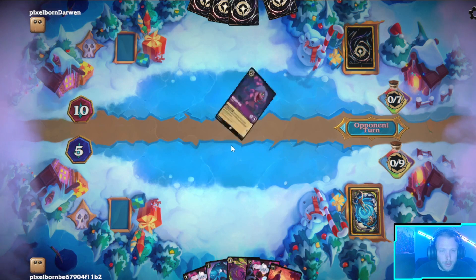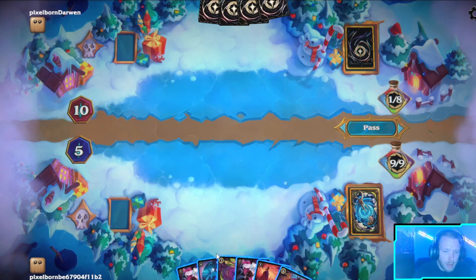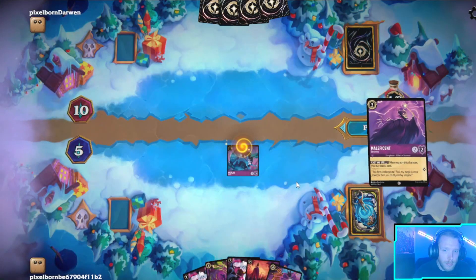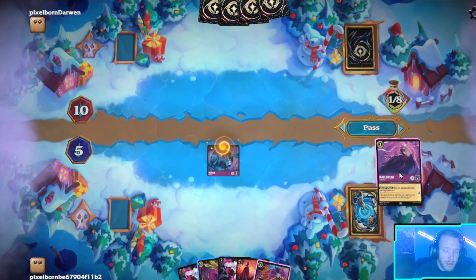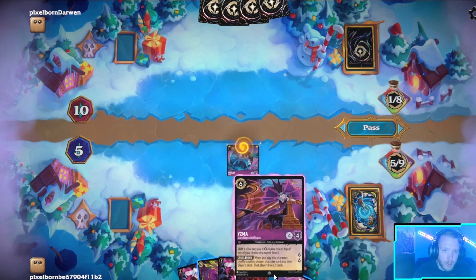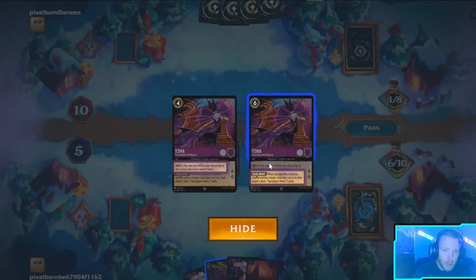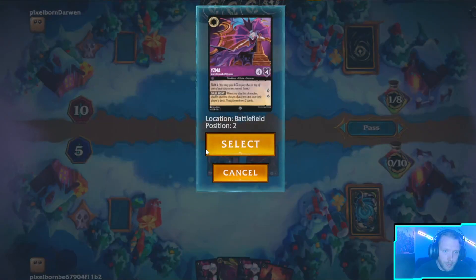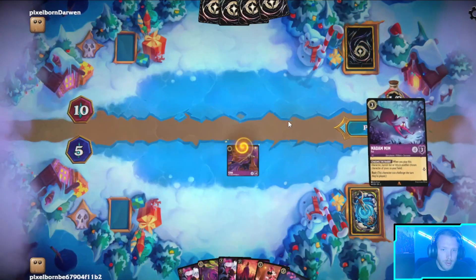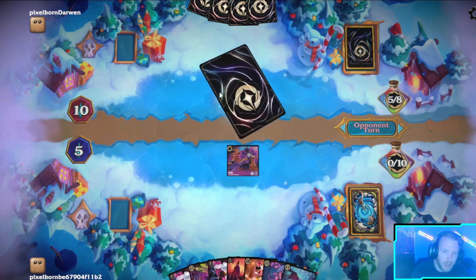If I draw a small character I'll play that and the Rabbit — I did not. Maybe I just should do this though. Let's draw three cards. Now if they want to Lady Tremaine my Yzma, that's kind of underwhelming. If they want to ink and Maleficent, that's also kind of underwhelming.